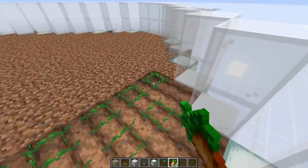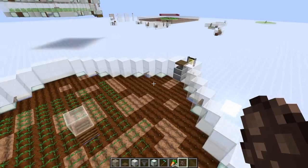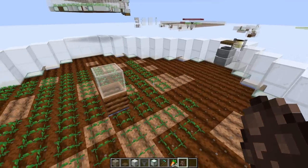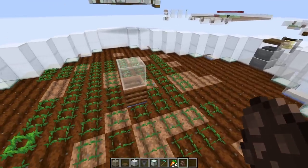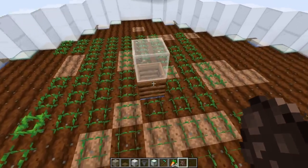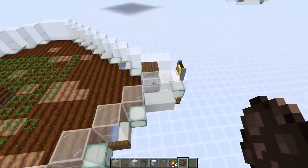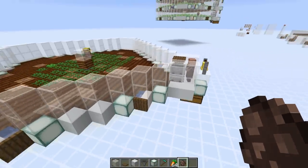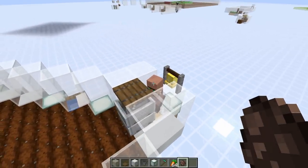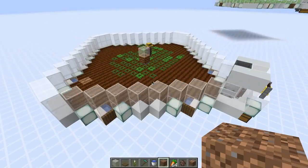With the wall in place, go around and till all your dirt with a hoe so it all becomes farmland. If your water is in the right place it should all stay as farmland. Then plant some carrots ready for the farmer. For the villagers: get your farmer villager inside the center of the farm first. When transporting them, make sure they don't come into contact with any other points of interest, otherwise they'll take that as their profession. Once inside, they'll pathfind only to this composter and become a farmer. Then place any other villager in the companion spot.